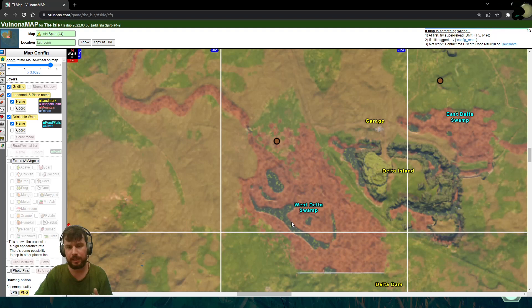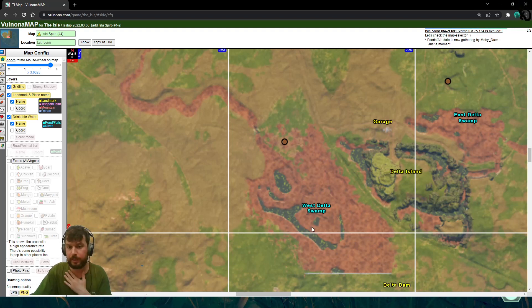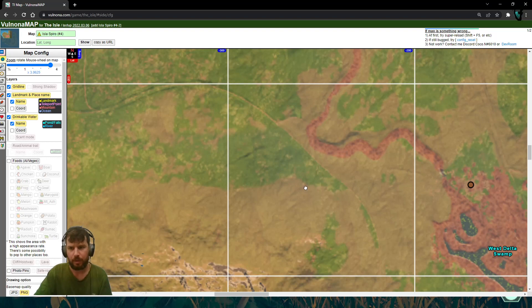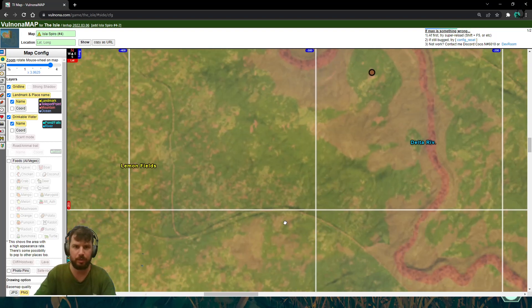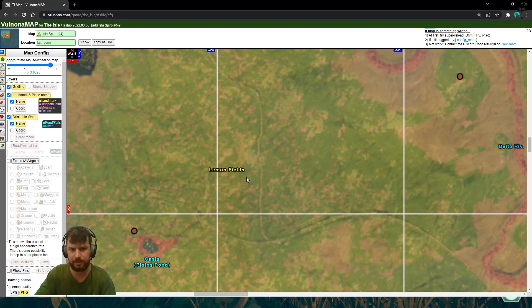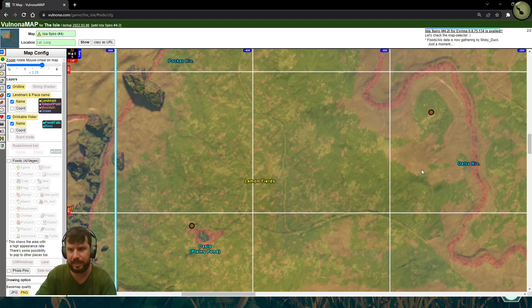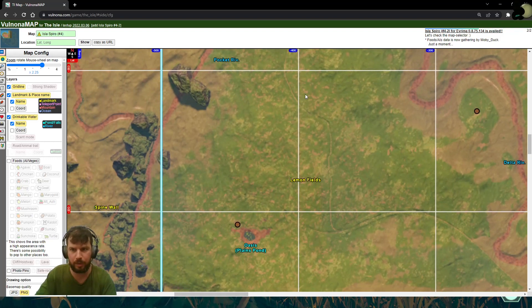Get your first nutrient — the horned melons — up to 300%. Afterwards, move to center. Once you're in the lemon fields, anywhere in the area between Delta River and Pocket River, between Delta River and Spine Wall, you'll find a lot of agaves.